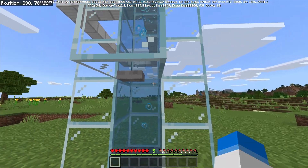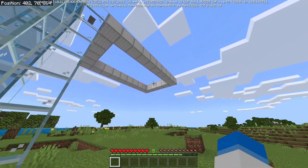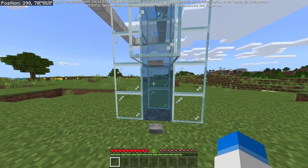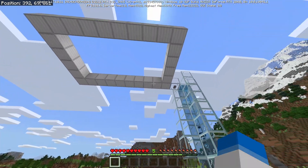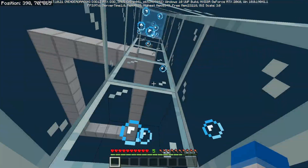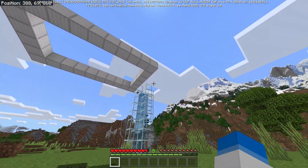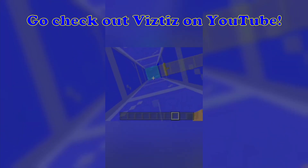Another bug that's been fixed is the ability to basically create a zip line — or as labeled in the changelog, players can no longer swim through the air on a platform. Basically, if you had a bubble column setup, you could enter swim mode and then swim through the air along the ceiling by holding space. There'll be a clip on screen of someone doing that, and it'll be linked in the description.